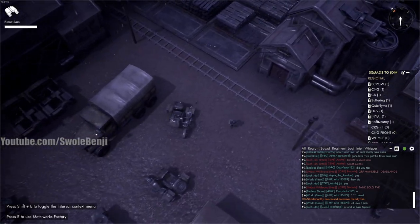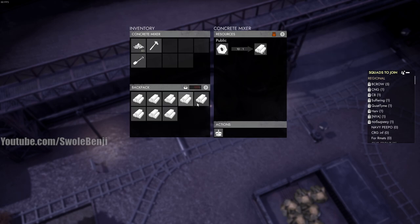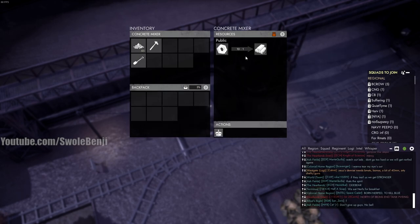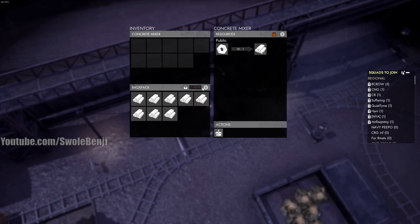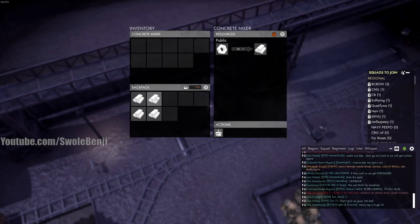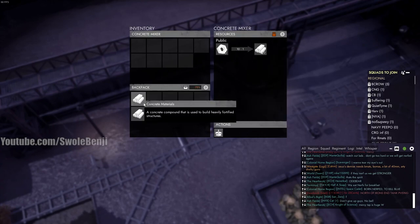This is also a very huge one — finding concrete mixers and dumping the concrete. This is hours and hours wasted of this concrete mixer stuff. If I had a vehicle I could empty it a little bit faster, but this is still pretty quick. Do this every time you see these concrete mixers and it's going to cause insane amounts of problems.